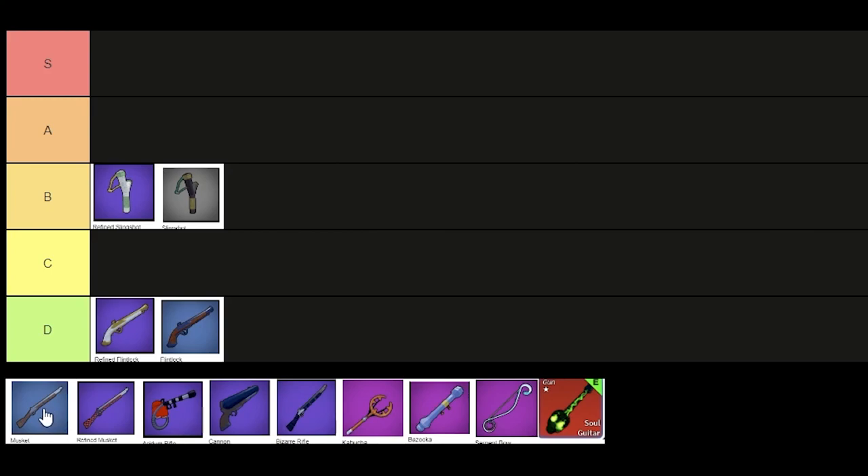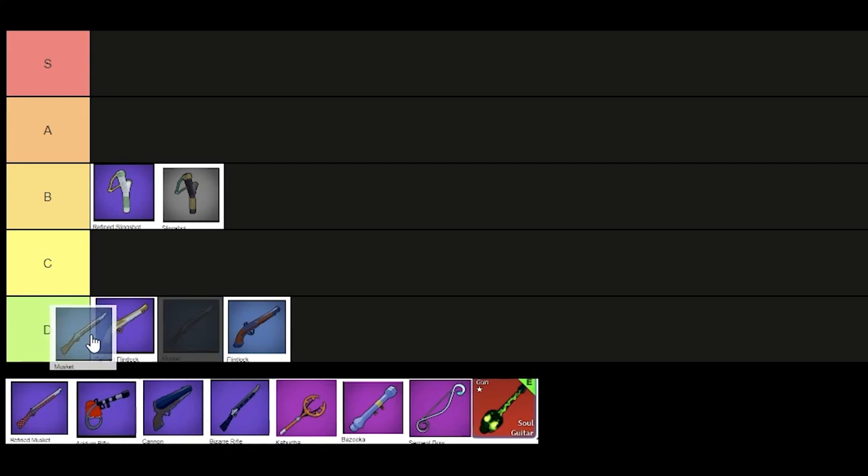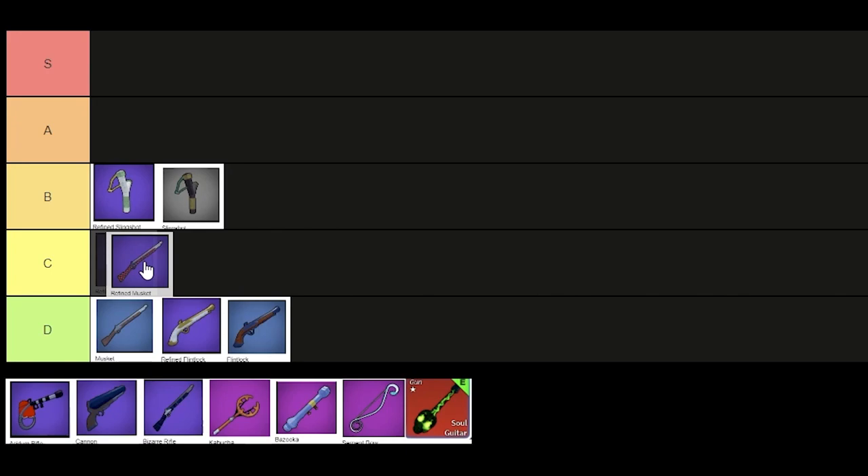Next, we have the musket and the refined musket. Now these two are also pretty bad, but I'll put the musket in D and I'll put the refined musket in C tier.